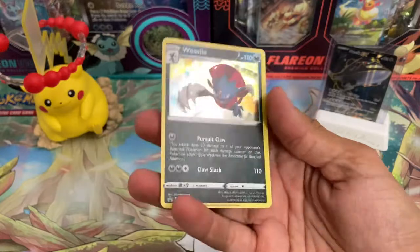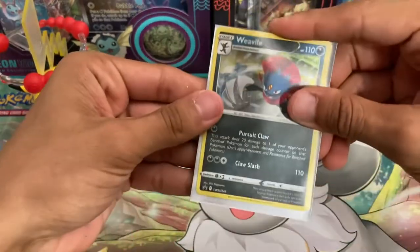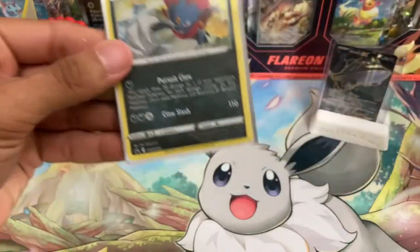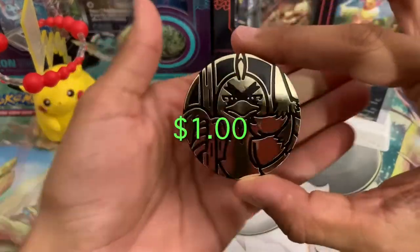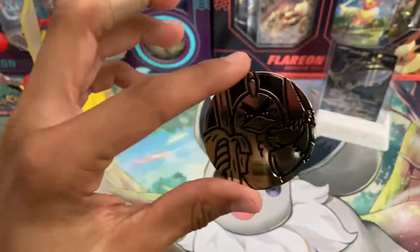There is our promo — nothing special, honestly. Not a big fan of Weavile like that, so just another promo card to add to the collection. We have our Galarian Sirfetch'd coin, same one as last time. Not a big fan either.